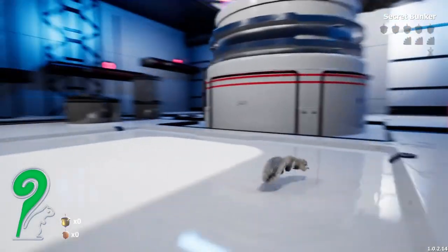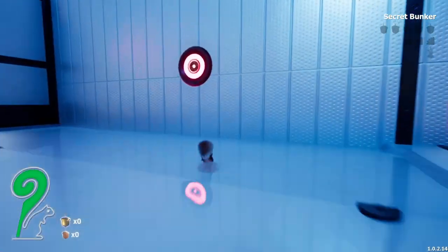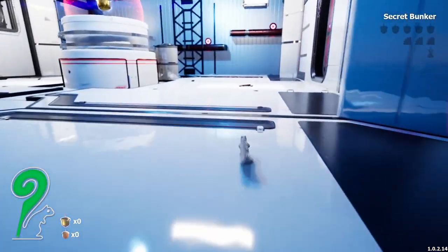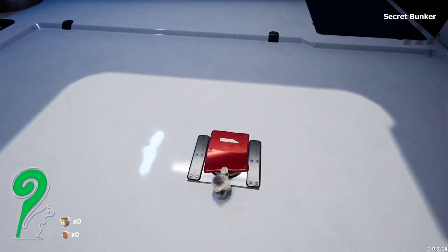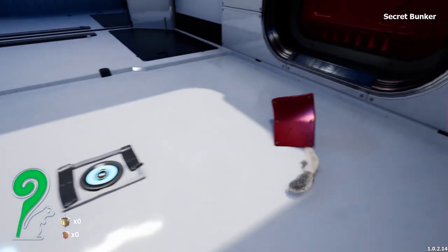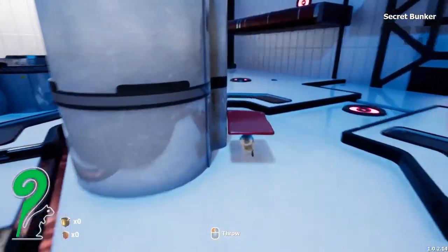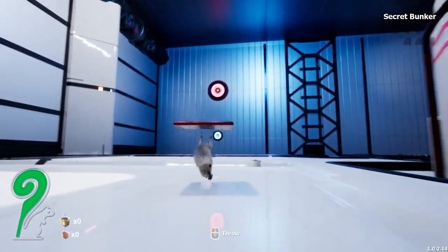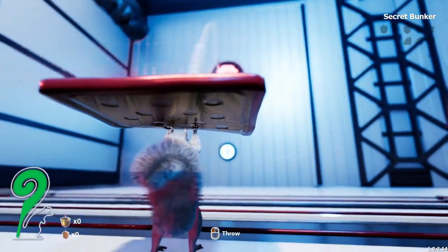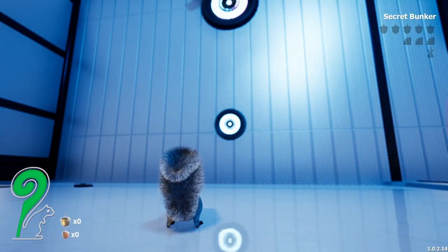So like I said, this thing is full of little puzzles to do, so the first one we have to do is hit all the little buttons, which isn't too hard. You have a little slider here that you gotta push open, and then you can pick this thing up, and we're gonna run around with it and be able to throw it at things. First one that we have to throw it at is this one over here. You can hold the mouse button and then you can just aim it and fire.